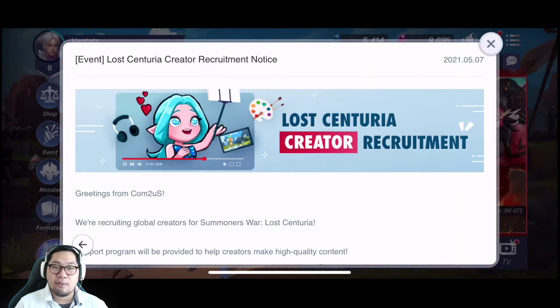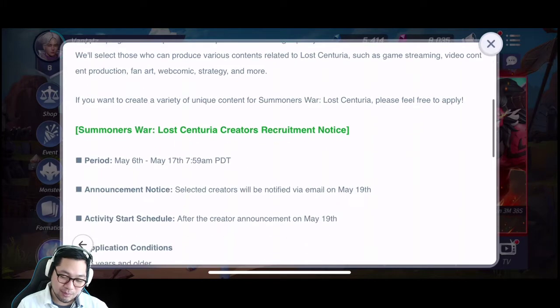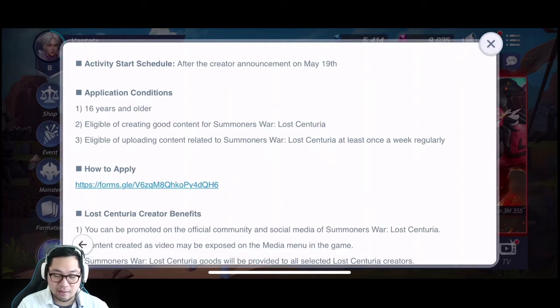What's up guys, back again in Gaming Funtout. I'd like to make English content again because there's a creator recruitment. The application conditions are: 16 years old and older, eligible to create good content — I'm not sure about that one, just try — and eligible for uploading content related to Summoners Wars weekly and regularly. That one I can surely do, but for number 2, just try.